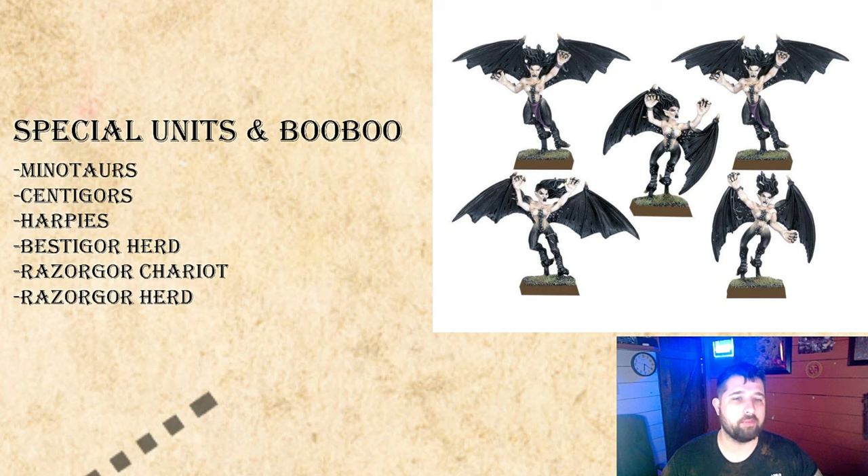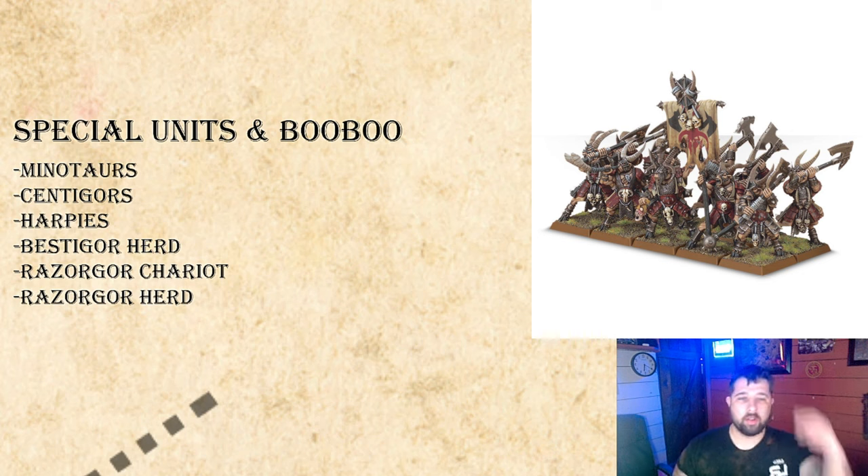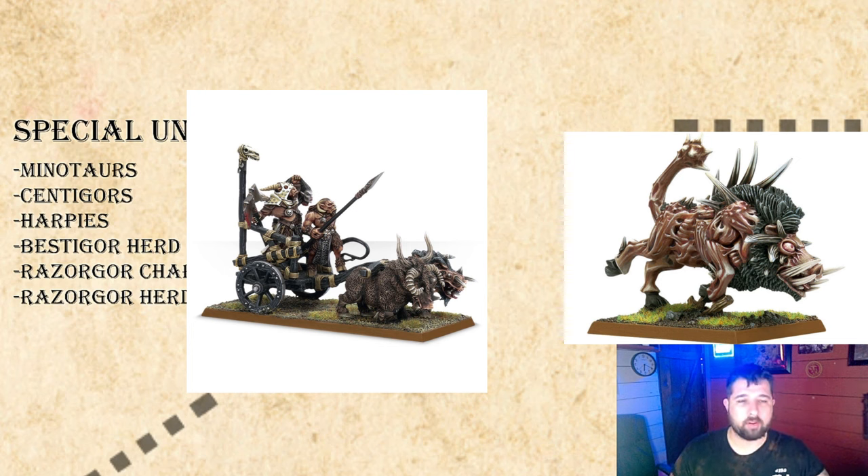Harpies have Fly, units of 5-10 models at 11 points each — Strength 3, Toughness 3, Movement 5 (12 flying), two attacks. Use them on the flanks. Bestigors have heavy armor and great weapons, one attack base, 12 points per model with up to 50 points of magical standards. Champion is 12, musician 6, standard 12; the champion can take up to 25 points of gifts of chaos. Strength 4, Toughness 4, two attacks on the champion. Their special rule, the Spoilers, means any unit they wipe out or cause to flee loses their banner, adding +1 to the Bestigors' leadership per banner taken — but if the Bestigors die, the enemy counts as picking it up.